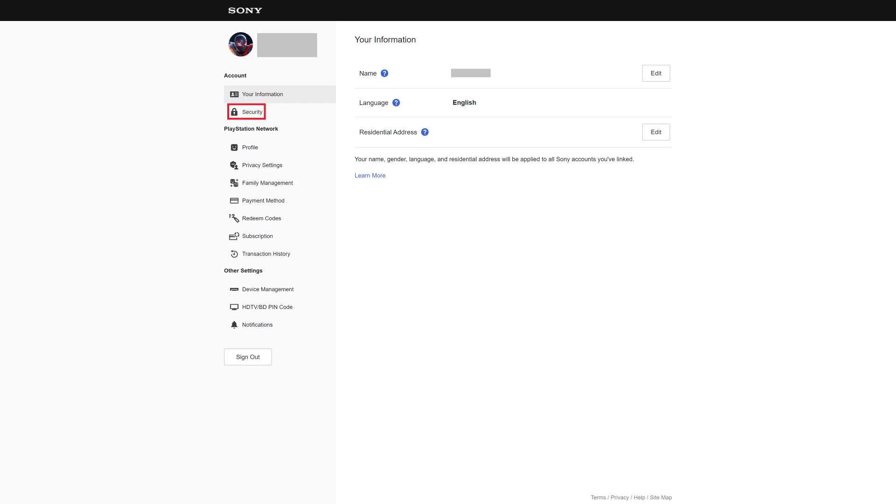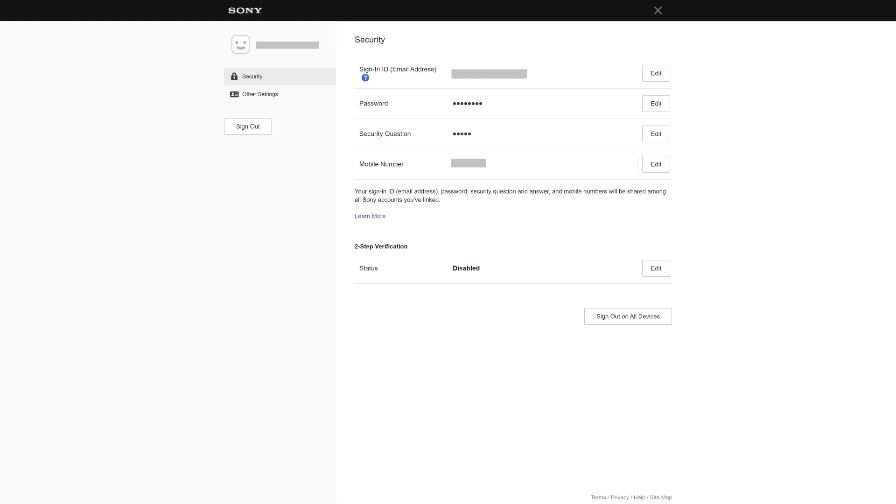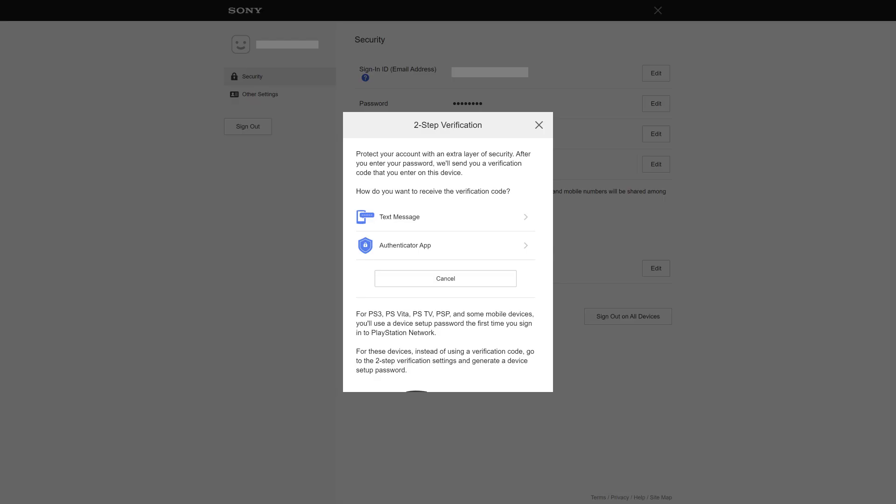Step 4: Click Security in the menu. A prompt appears letting you know that you'll be routed to another page. Click Continue. You'll land on the Security screen for your PlayStation account. Step 5: Make sure the Security tab is selected in the menu on the left side of the screen, and then find the 2-Step Verification section on the right side of the screen. Click Edit in this section. The 2-Step Verification window is shown, letting you know that adding 2-Step Verification means that you'll get a verification code through your chosen method that will need to be supplied after you enter your password to access your PlayStation account.